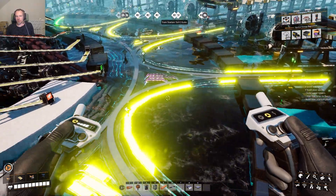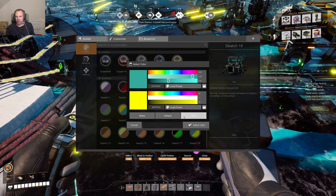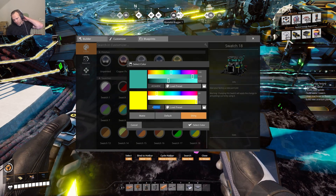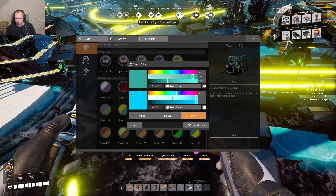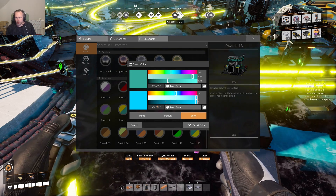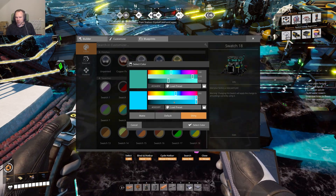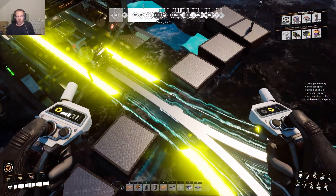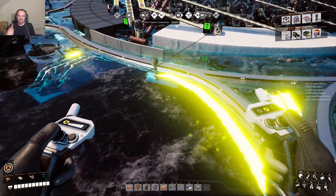If you use that saturation effect, you can only ever use base colors — only colors with a hex code that is a combination of FF and 00. So you can do yellow, green, blue, or red, but you can't use a more sophisticated color like purple. That's another limitation, but that's basically it. I hope that answers some questions and inspires you to build some more crazy stuff!